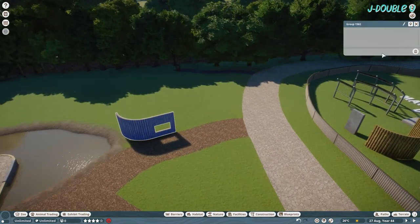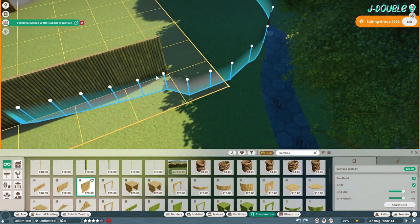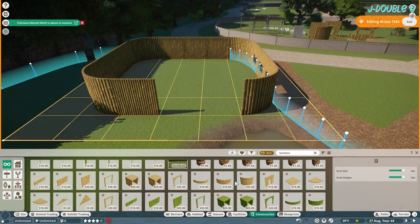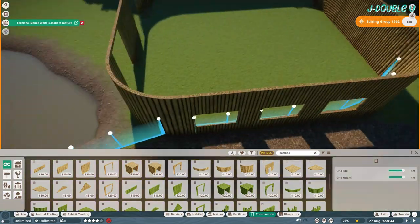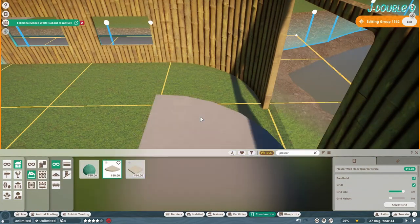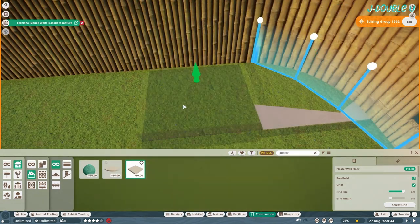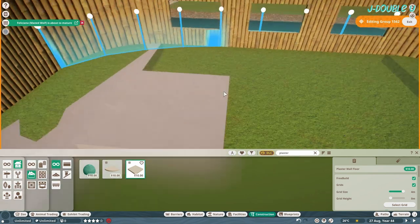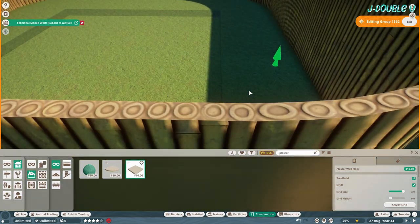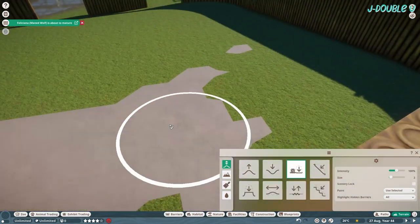Hello everyone, welcome to the speed build for the Venezuelan red howler monkey! Speed builds aren't really my thing, so I do apologize. I also had a bit of trouble building this — I don't know if it's because I'm using the free build mod, but it's a bit janky in a couple of places. I had real trouble getting the floor and roof in place. I've built this out of bamboo as I felt it fit the theme better, and the habitat is inspired by the red howler monkey habitat at Yorkshire Wildlife Park. It's slightly bigger than reality but I'm not going for a one-to-one recreation.